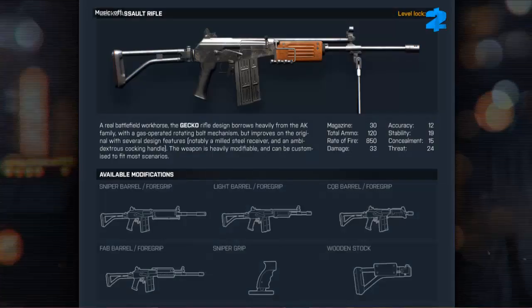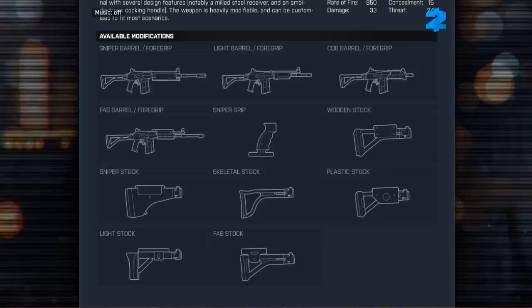The Gecko assault rifle, on the other hand, unlocks at level 34. A real battlefield workhorse, the Gecko rifle design borrows heavily from the AK family with a gas-operated rotating bolt mechanism, but improves on the original with several design features — notably a milled steel receiver and an ambidextrous cocking handle. The weapon is heavily modifiable and can be customised to fit most scenarios. With this weapon you can use the sniper barrel or foregrip, light barrel or foregrip, CQB barrel or foregrip, FAB barrel or foregrip, sniper grip, wooden stock, sniper stock, skeletal stock, plastic stock, light stock, and the FAB stock.